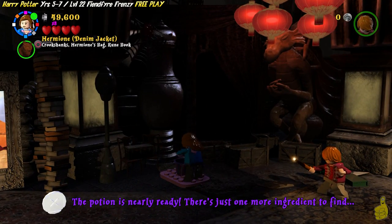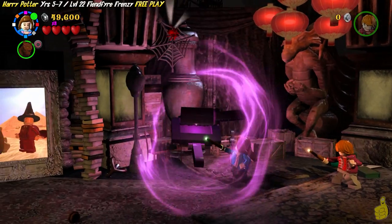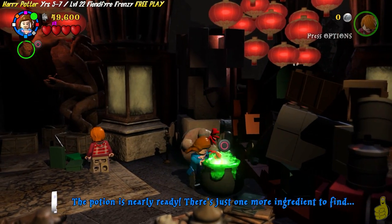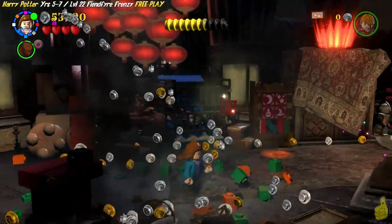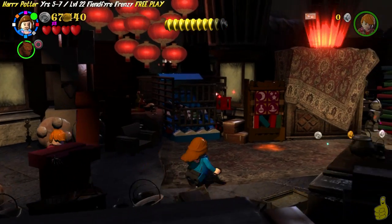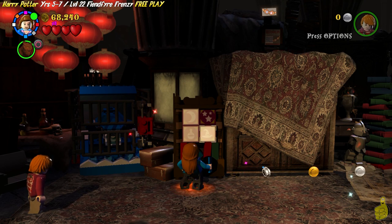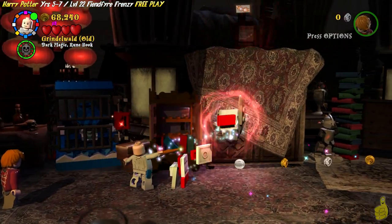The last item we need is gonna be up top — we need the old bag of tricks pad. Hop on the old pink base plate. We use the old dust buster to sweep away the dust, which reveals this red spider. I'm still not sure why the spider's red and I don't really want to know. We just so happen to be Hermione, and there happens to be a bookcase right here. We're gonna get our bookcase hack on — it's simply a matter of matching the pattern. Once you get the correct pattern, it pops out some bricks and we build them up into a shield.